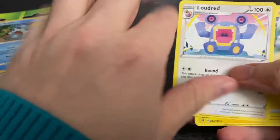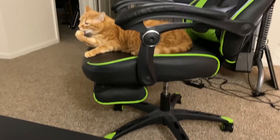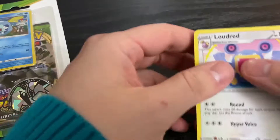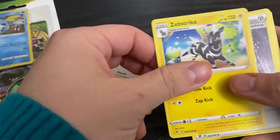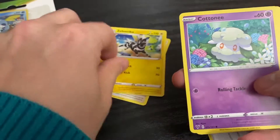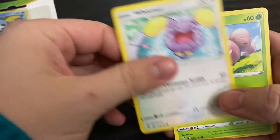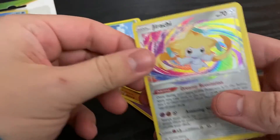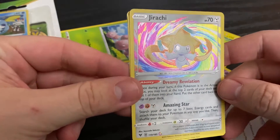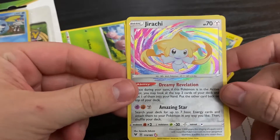Loudrid! Also, I'm sorry I have some cuts on my hands — I have a cat that likes to bite. Anyway, back to this. We got Loudrid, Zebstrika, a metal coating energy — that's neat. Cottonee, Mudbray, Slugma — Slugma Nuts. Whoa, that's really cool! It's like the color comes out of the border. It's kind of textured here too. That's neat.